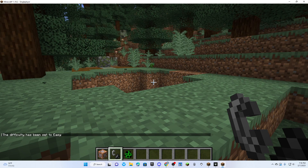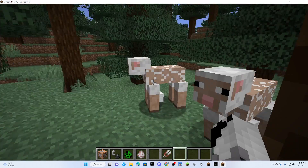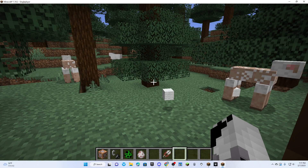Now you can do /gamerule mobGriefing false, and then they won't explode. But the problem with that is, because now mob griefing is off, sheep will not eat or turn grass into dirt, which completely makes sheep farms useless.